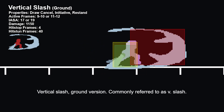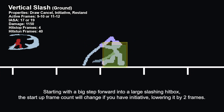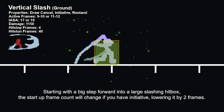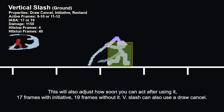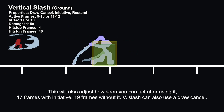Vertical Slash, ground version, commonly referred to as V-Slash. Starting with the big step forward into a large slashing hitbox, the startup frame count will change if you have initiative, lowering it by 2 frames. With initiative, the hitbox is active frames 9 and 10. Without it, 11 and 12. This will also adjust how soon you can act after using it: 17 frames with initiative, 19 frames without it. V-Slash can also use a draw cancel.